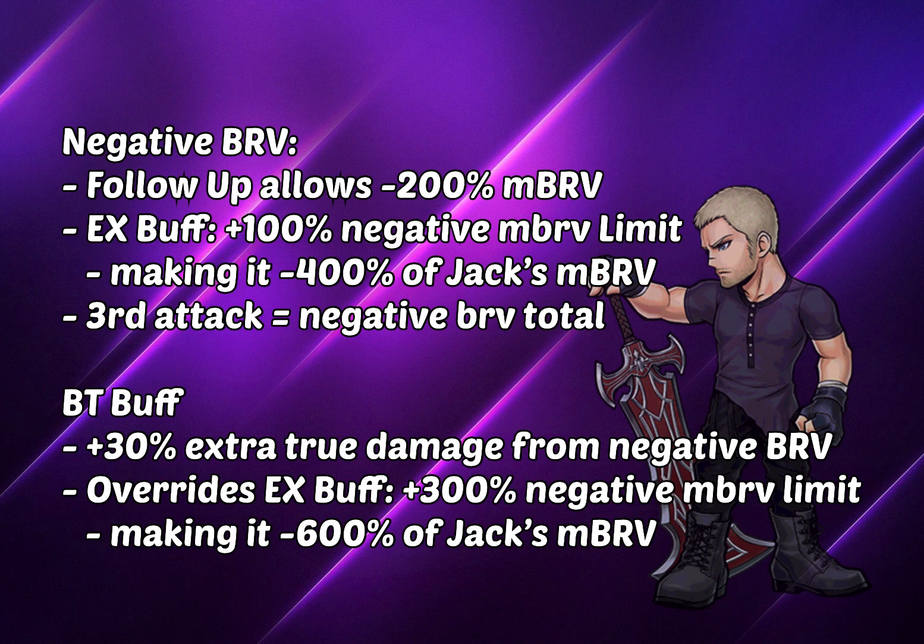This is essentially very important because Jack's follow-up attack comes with two single-target HP attacks and a third attack, which is completely based on the negative bravery total of the enemy itself. So in a normal situation where his BT effect is not active, he'll be performing 400% of his own max bravery on the enemy for his third attack.